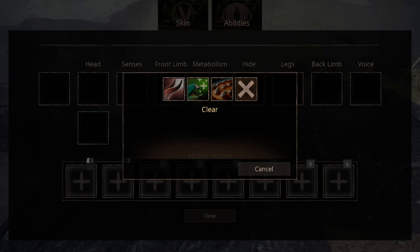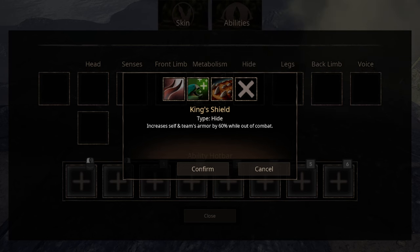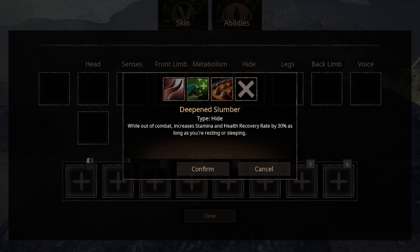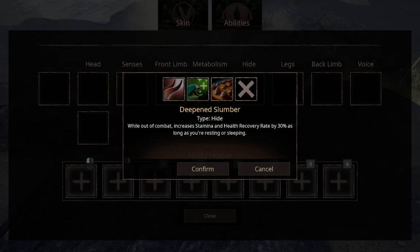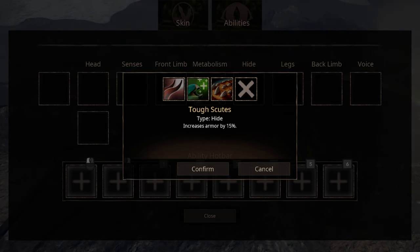For Hide, we have three options. The first is King's Shield, which does the normal King stuff — increases armor, lots of promises during peacetime, but when things get serious, does absolutely nothing. The second ability, Deepened Slumber, increases all of your recoveries when you're resting or sleeping. The third ability, Tough Scouts, increases armor. That's it.